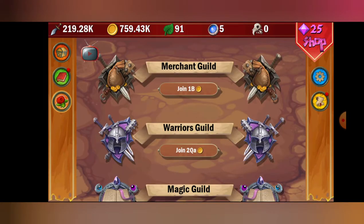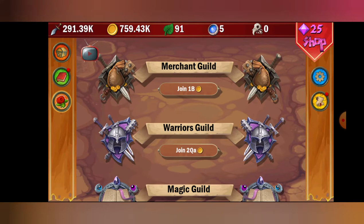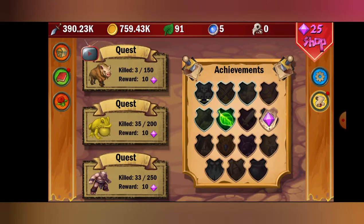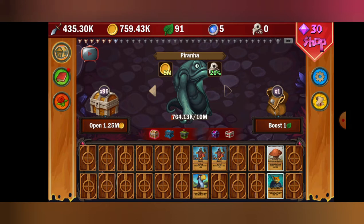When you unlock guilds, you have to farm the merchant guild first before you can even get to the warrior's guild. Once you unlock all the perks in the merchant guild, resetting it with the scroll is the first step — do that instantly. Don't worry about the warrior's guild yet; do the merchant guild first and then farm through it.